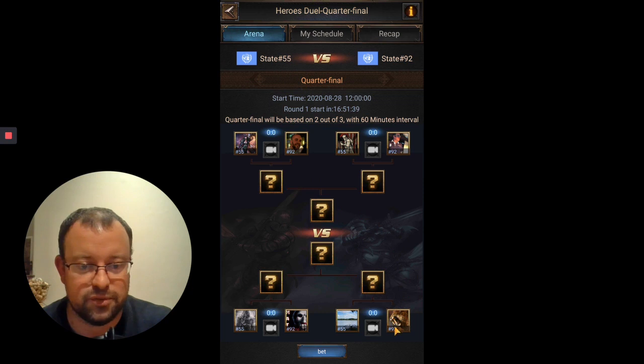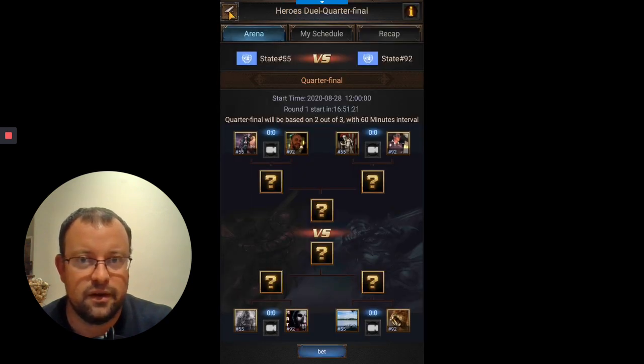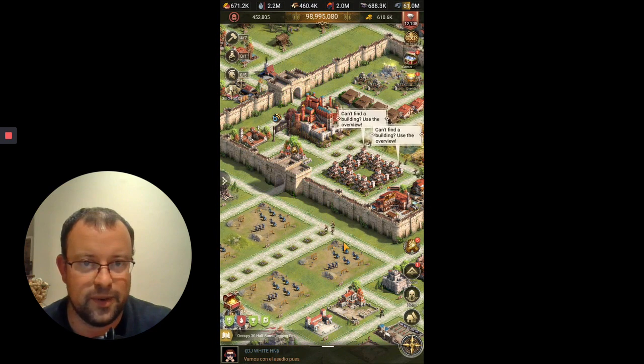We're up against State 92, so that's going to start from tomorrow. Tomorrow I am up against Sabretooth - he's got more kills than me, but I'm not a pure killer player. He's only 19 million power, so we'll see what he's packing tomorrow. Unfortunately I'll be at work, so I won't be able to do a video on that. Hopefully one day I'll make top four for the quarterfinals on my day off.